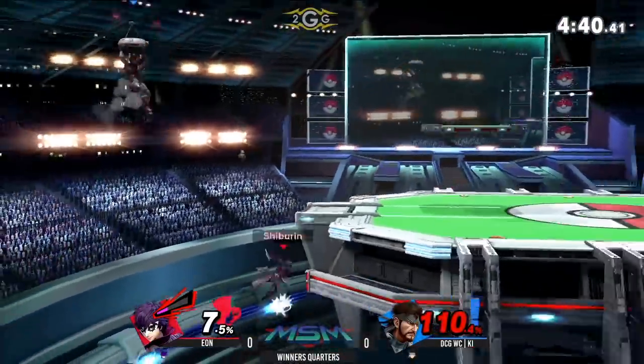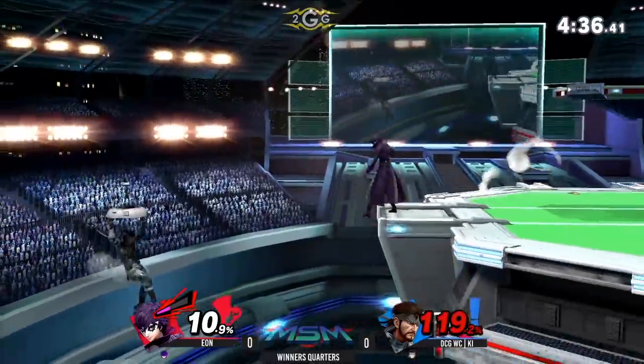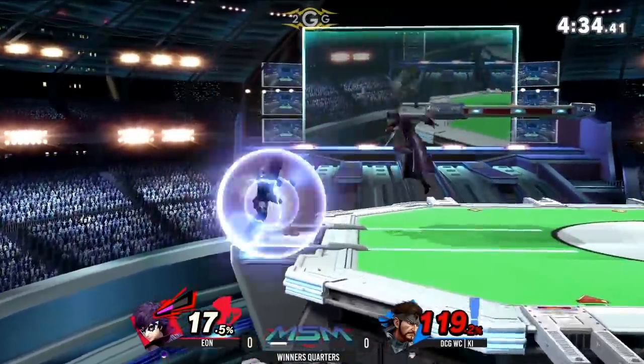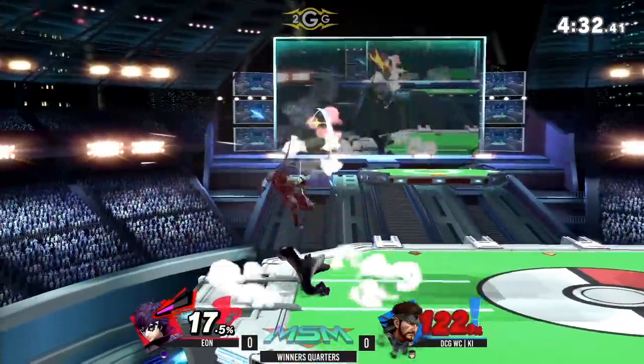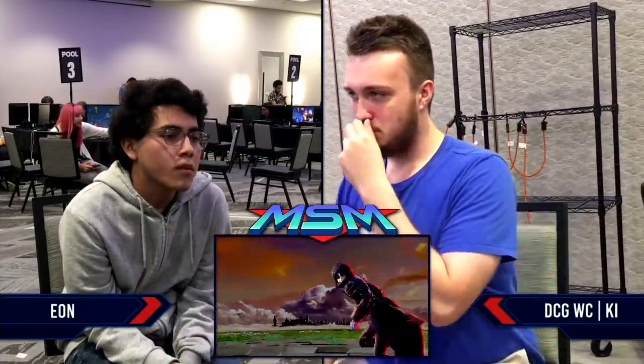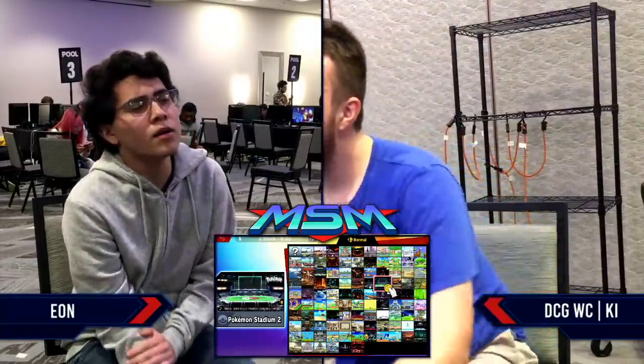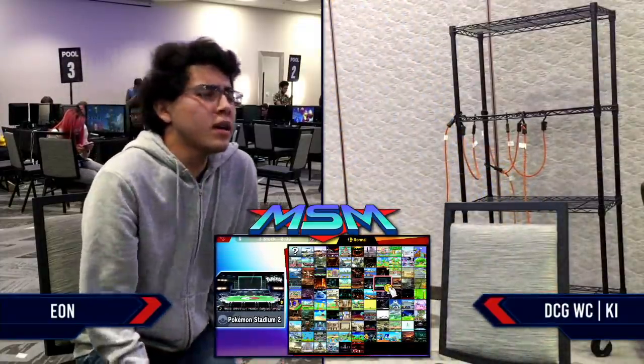Going again on stage but once again Eon just doing a great job of pressuring him. Another directional air dodge — gonna be able to make it back just fine. Fair one comes in, drag down, up there, down smash — Eon, you sick! Fair one is pretty much the Falcon Punch of this game. It just puts you in a position where it's fixed knockback and you just die. That was amazing.